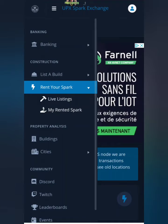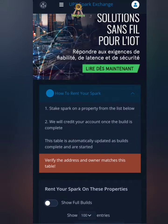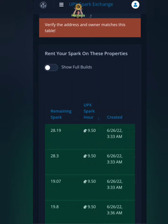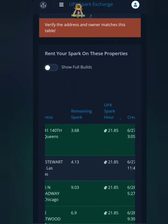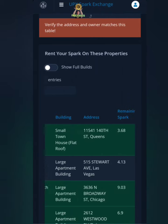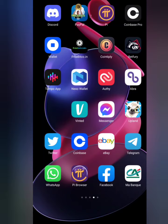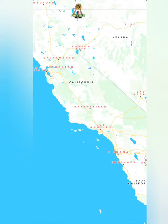Go to live listings and see who is asking for spark. You'll see a list of people requesting spark - it shows the remaining spark needed and how much they're paying per hour. The lowest was 9.9 UPX per hour and the highest 21.85 UPX per hour. We found a listing from filia125, asking for 3.68 spark total with 13 hours and 23 minutes remaining - our 0.4 fits perfectly. We copy the address and paste it directly into the Upland game.